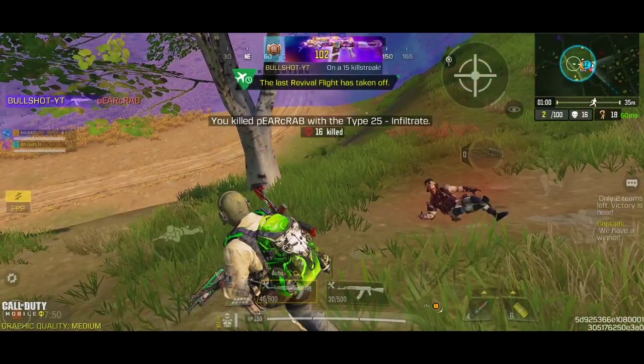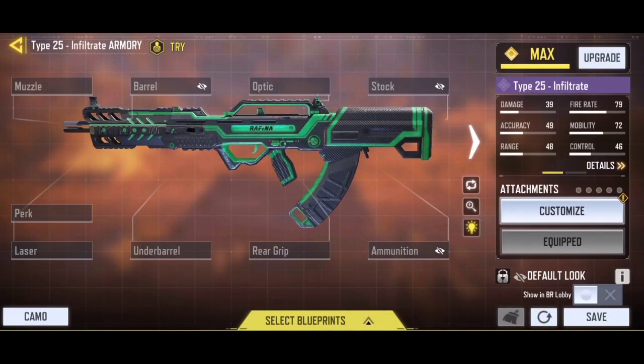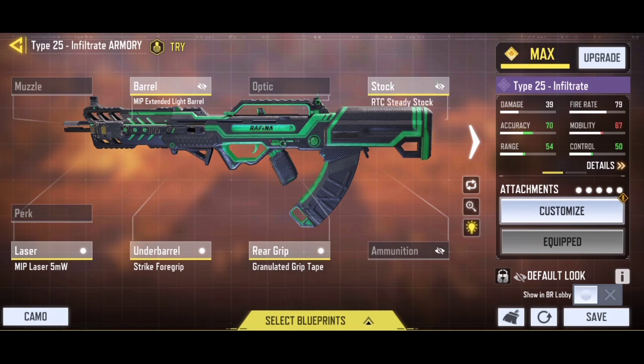Let's cover the best gunsmith loadout which I have been using with the Type 25. Start with the MIP Extended Light Barrel, which will boost your damage range and your bullet spread accuracy. Then add the MIP Tactical Laser to make the hip fire accuracy more decent. Now add the Granulated Grip Tape to maximize your bullet spread accuracy. Next, add the Strike Foregrip, which will give you more control on the vertical recoil. Lastly, add the RTC Steady Stock, which will help you recover the flinch and decrease the horizontal recoil.